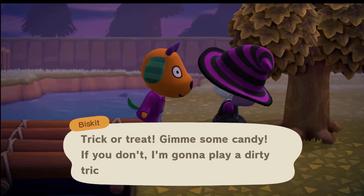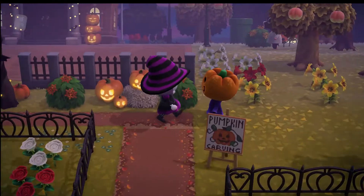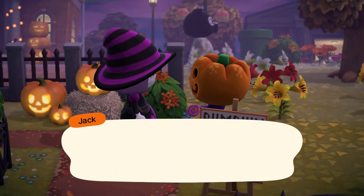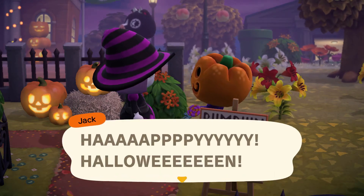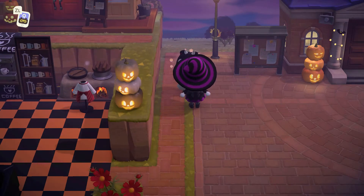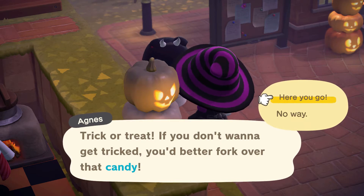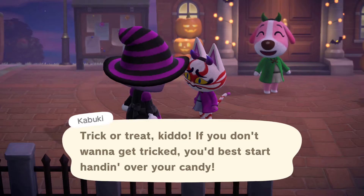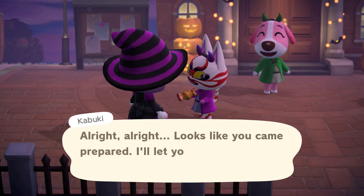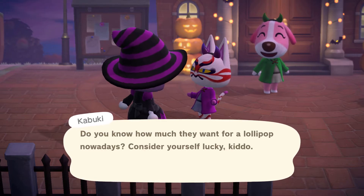Agnes again — she wants candy all the time. Let's give her the candy. And Kabuki finally! Let's give him some candy — he's so cute, though I don't think he dressed up, he just looks like himself with horns on. But he's giving us a lollipop that we can give to Jack. And it's Cookie — she says 'Give me candy or face the consequences.' So we better give her some candy — she seems serious. Jack is just walking by asking if we're getting his lollipops. You're welcome, Cookie — and she gave us a recipe!